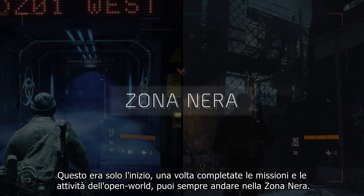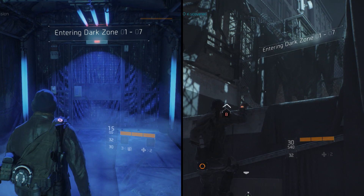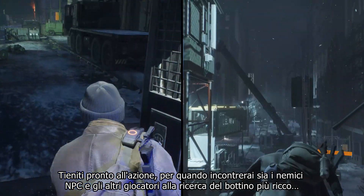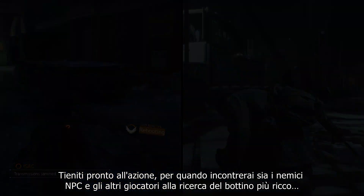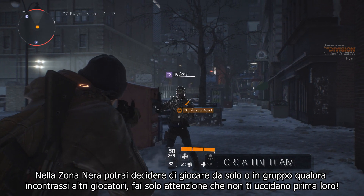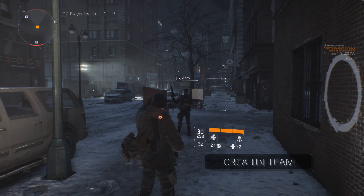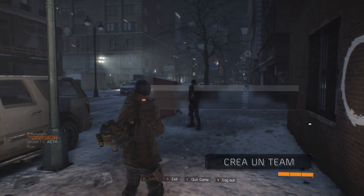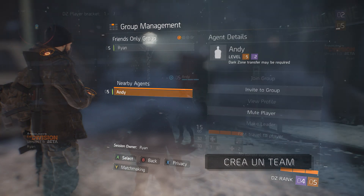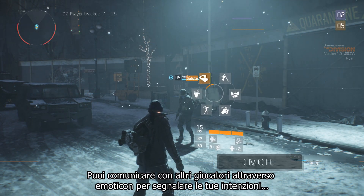This was only the beginning. Once you've completed the missions and activities of the open world, you can always head to the Dark Zone. In the beta, you'll be able to find several entrances. Be ready for action, as you'll run into both enemy NPCs and other players in search of the best loot. In the Dark Zone, you can decide to play alone or to group up as you run into other players — just check that they're not trying to kill you first. You can communicate with other players through emotes to flag your good intentions.